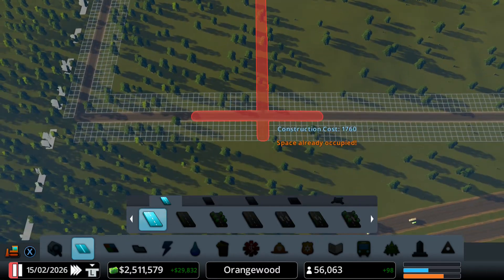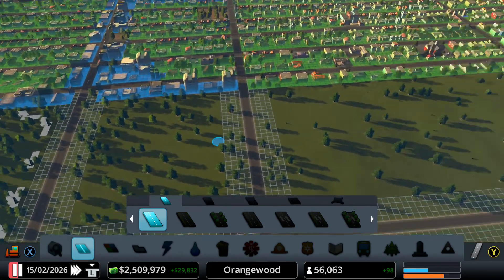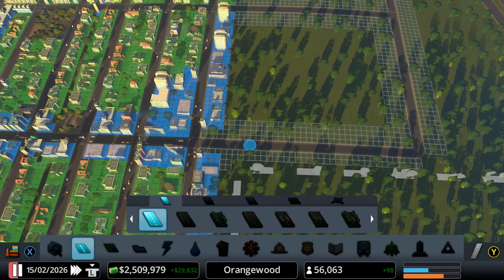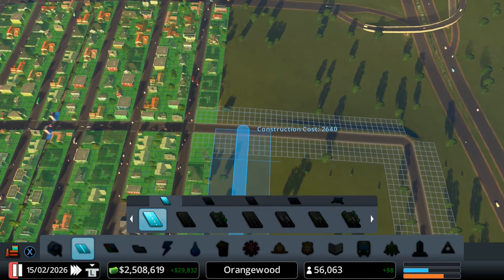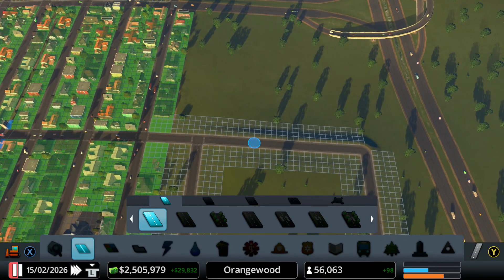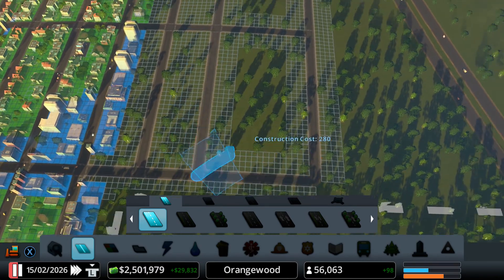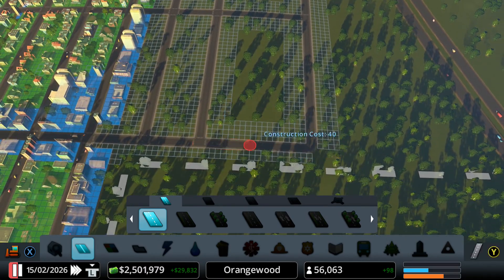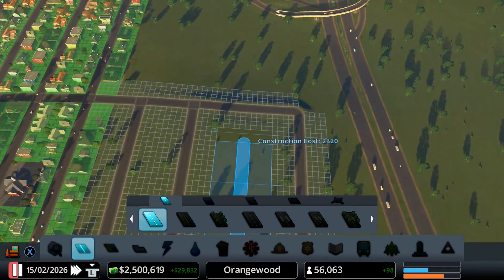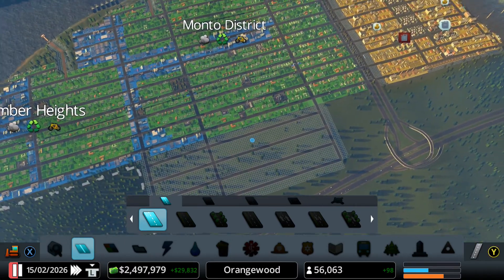Let's maybe start making some districts here — just little areas. Let's get started building some road grids. Let's go down the same side. So this is going to be a new expansion to Monto District. Looks like Monto District is going to have their new addition right here.